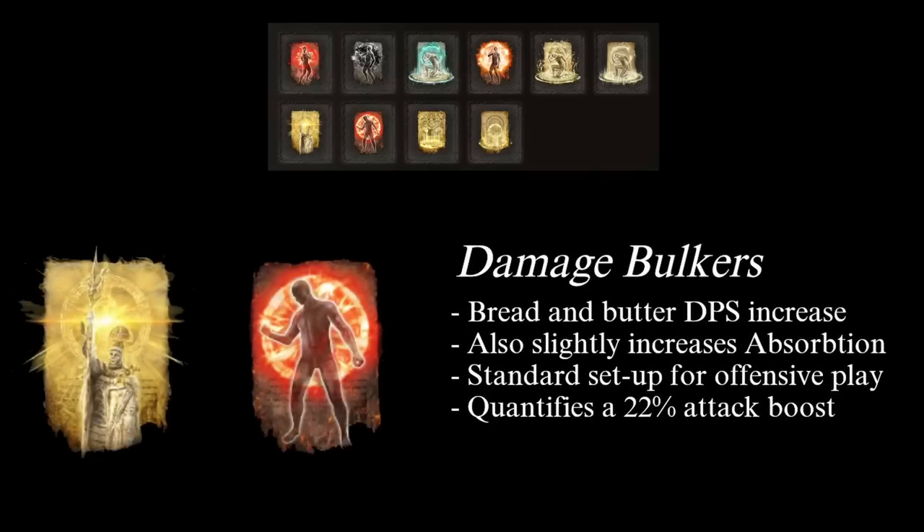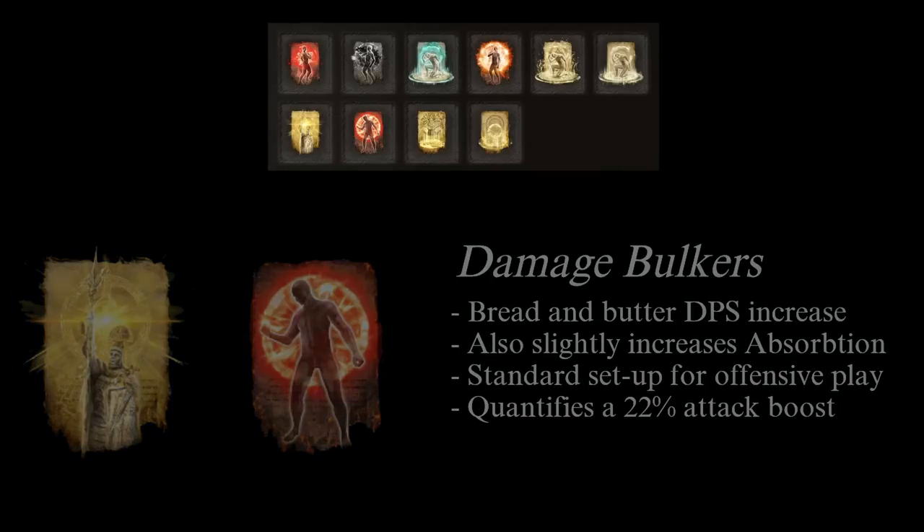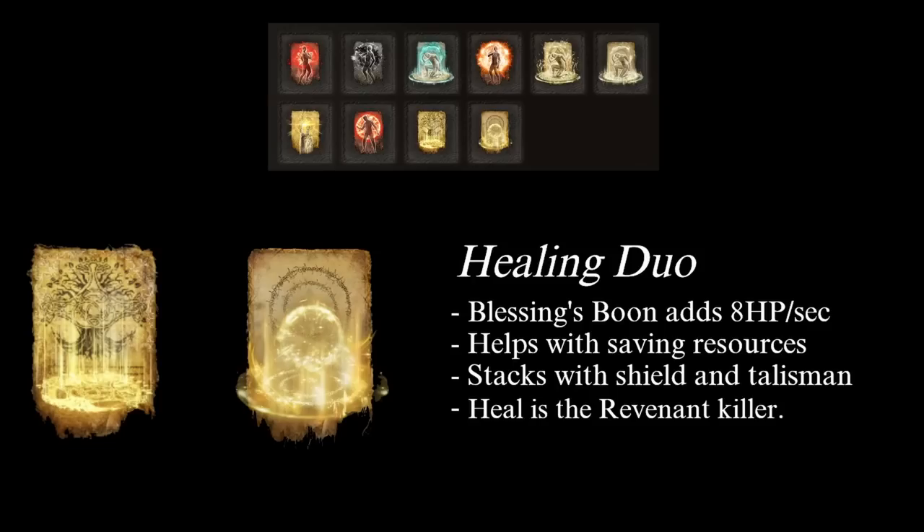Third, our damage buffers: the combination of Golden Vow and Flame Grant Me Strength provides a huge boost to damage whenever required. Golden Vow also increases our defense, so it should always be active as it is the most versatile buff. Fourth, the healing duo: Blessings Boon provides 8 HP regeneration per second, stacking with the Icon Shield and Blessed Dew Talisman for a total of 13 HP per second. This goes very far in saving your resources — save your flasks for when they matter.